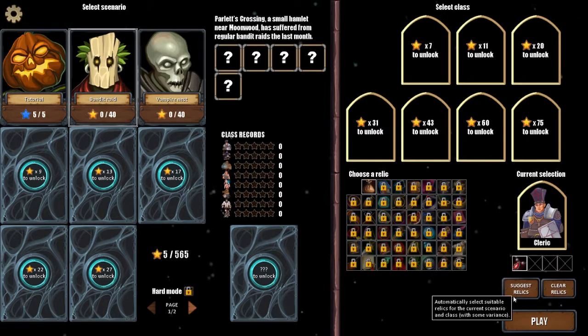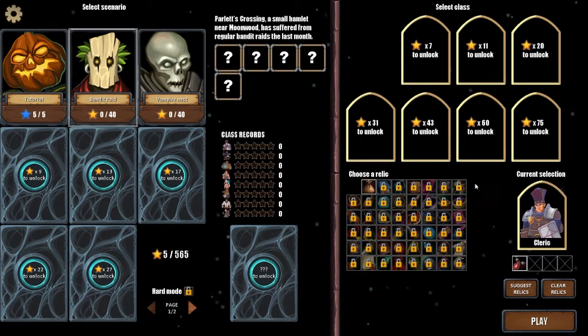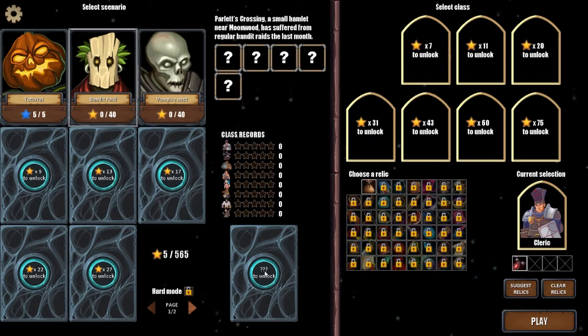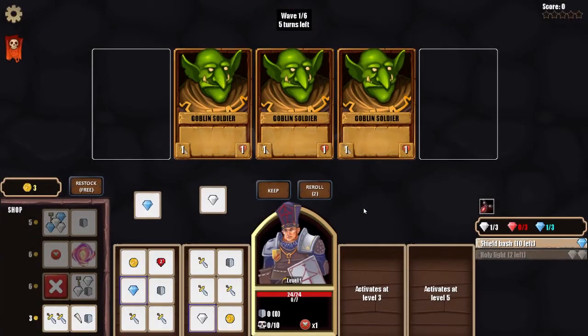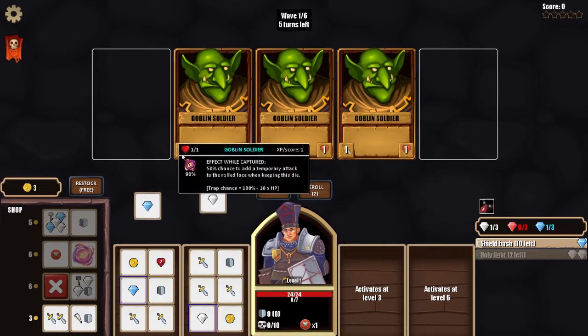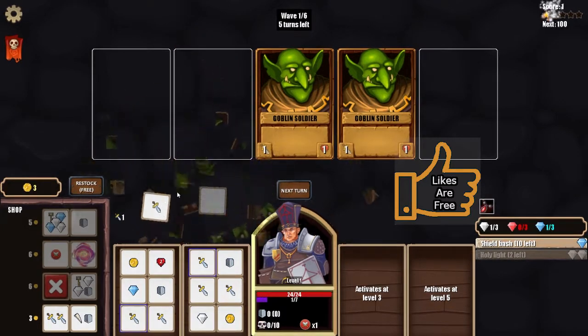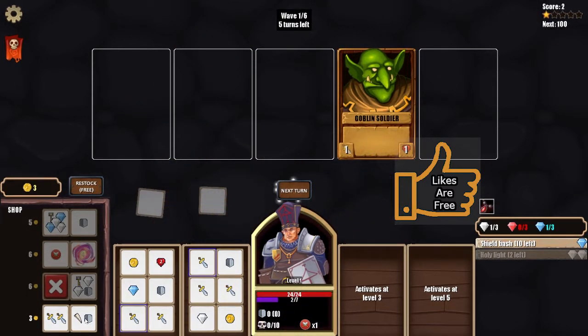I go with the heart relic. Looking at the available classes — Cleric targets master of protection and healing, other classes have different specialties like convincing enemies to join your cause. I love all the things to unlock. First enemies are goblin soldiers — attack one. I'm looking for a shield and a sword, or two swords. There's also a Fang upgrade available.